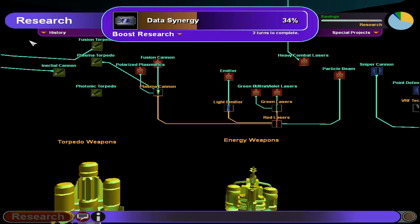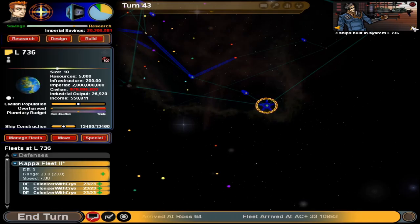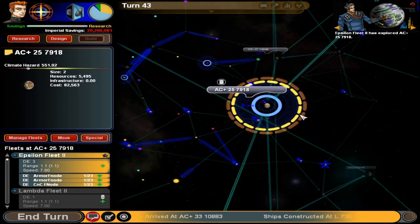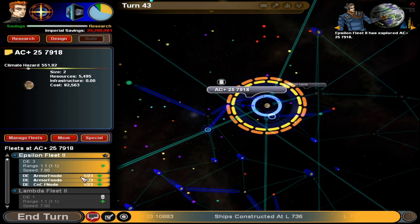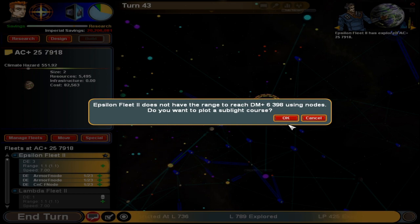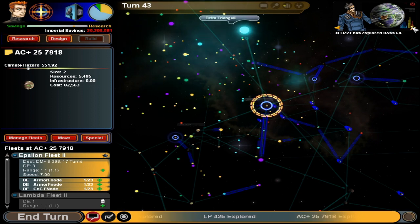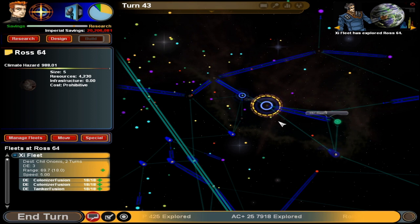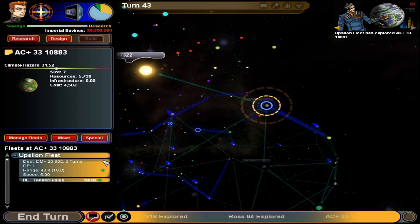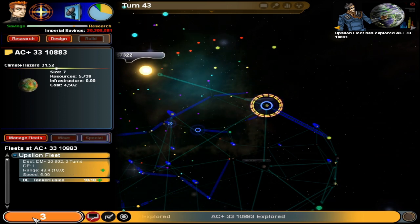They have nothing to do, so let's move them here even though — course plotted, engaging node drive. They are going over there. You are moving to the right destination — they have a destination. All that stuff is okay. Now we're on to turn 44.